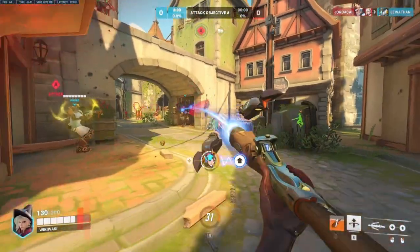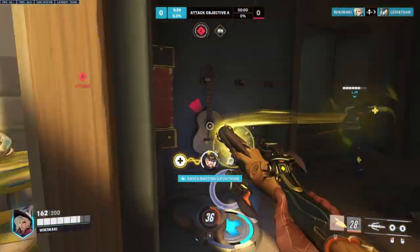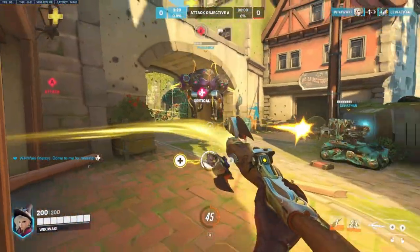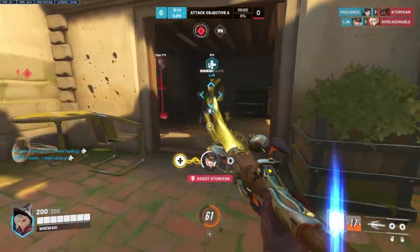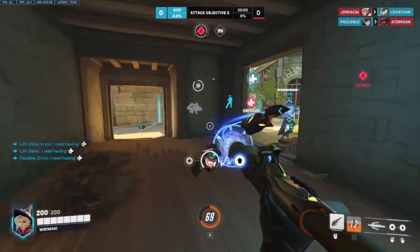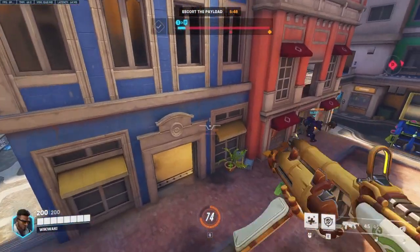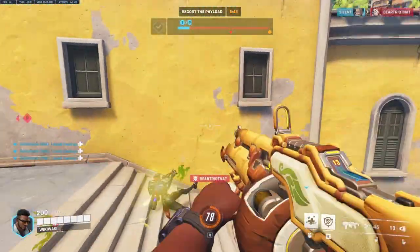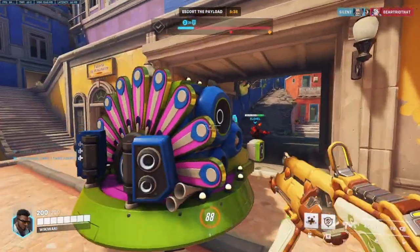Mercy and Baptiste can enable multi-angle poke comps pretty well, with Mercy and Ashe, Soldier 76, or Sojourn off-angling pretty hard, while Baptiste walks in with a tank like Sigma and a solid anti-dive DPS such as Cassidy. The team is all about softening a rush or dive down as much as it possibly can before a brawl phase actually happens, hitting it from two strong off-angles at the same time. Focusing on damage boosting and pumping out damage as Baptiste is incredibly important, as is using your ultimates aggressively, as both can build their ultimates pretty quickly, helping the team secure fights and create a strong but effective tempo throughout the entire game.